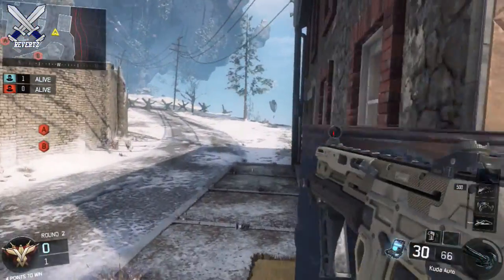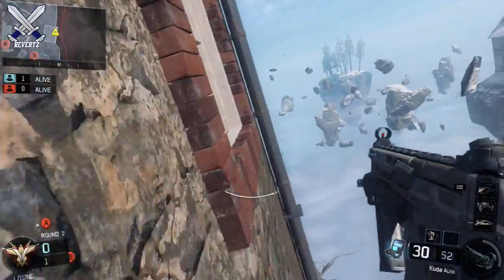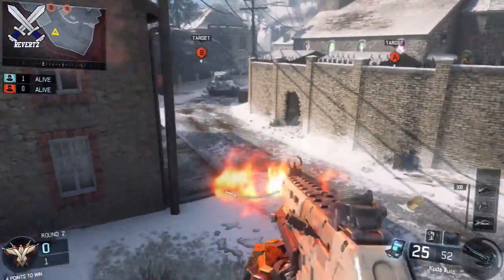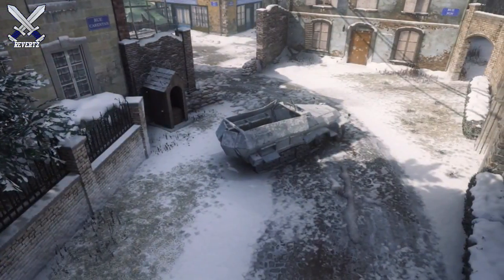Now if you are coming from the opposite side, you can also hop up on the barrels and use them as a head glitch as well. And if you get into trouble there, you can always fake them out by going around this little building right here with the wall run and take them up from behind.